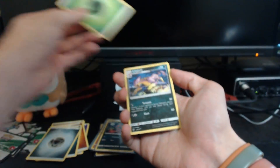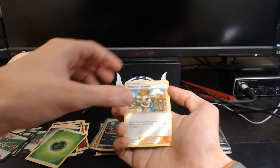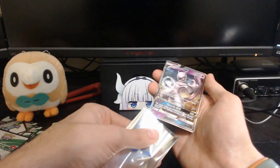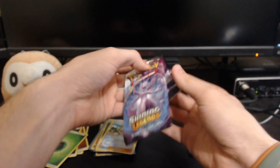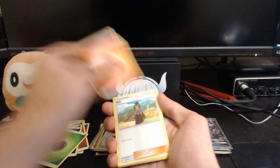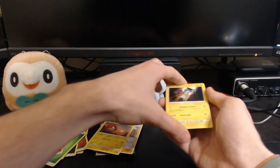Another Rayquaza pack — let's see if this one is just as lucky as the last. We got Leopard again, Feraligatr, Warp Energy, Litten, Larvesta, Breloom, Torracat, Plusle, a reverse Pokemon Breeder — that's actually kind of cool — and what's behind it? Another Mewtwo GX! Two in a row, both from the Rayquaza pack! That is insane — to get two of them in a row is really crazy. We got two more packs left, so let's see if we can end with a bang.